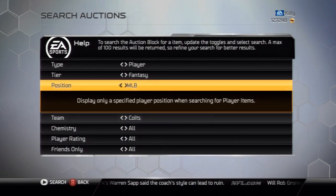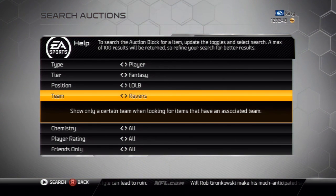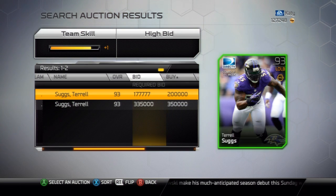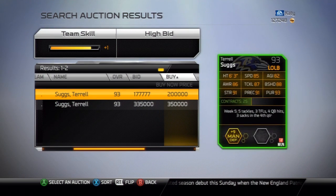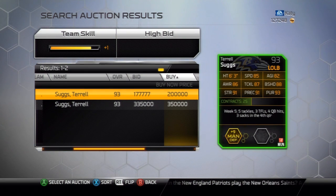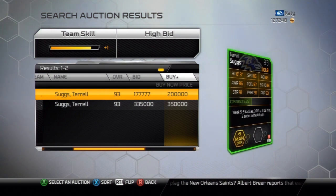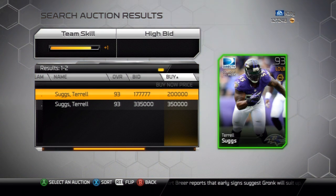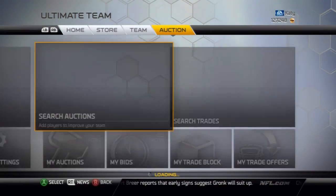But the biggest of them all right now, without a doubt, is this Tyrell Suggs 93 overall card. There were only three on the market — someone must have taken him down — but he's going for 200k right now. When you look at his stats the speed isn't that great, but his pursuit, block shedding, awareness, and strength are amazing. Plus he gives a plus sign to man defense.